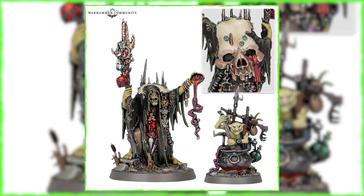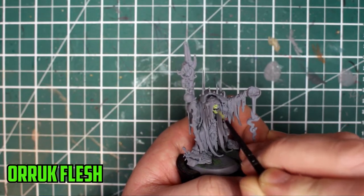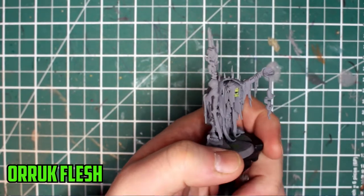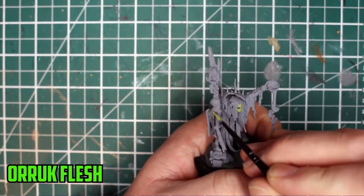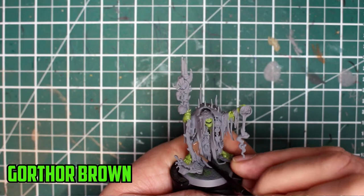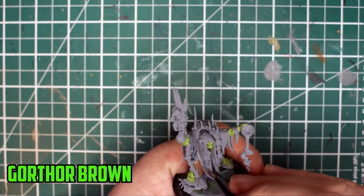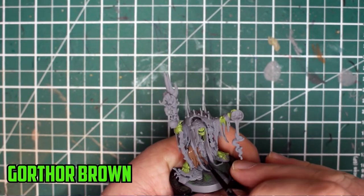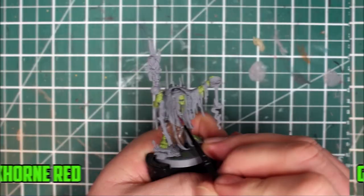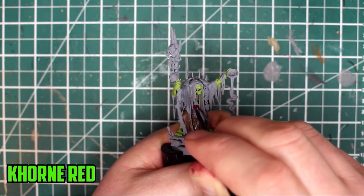I start off with a base coat of Auric Flesh on the Shaman's skin. I've really taken a liking to this color — every time I use it, it looks good, even though there's not much of it on this guy. For the lower robes, I kept it the same color as the rest of the army and based it with Gortor Brown. His belly plate and the little red trinket were based with Corn Red.